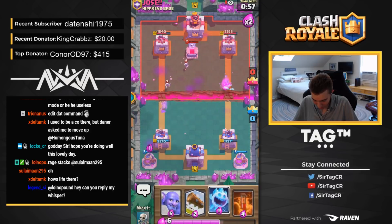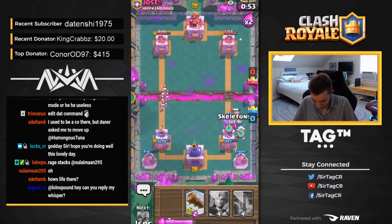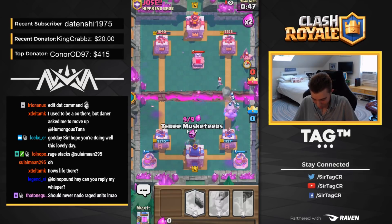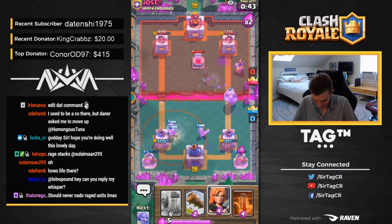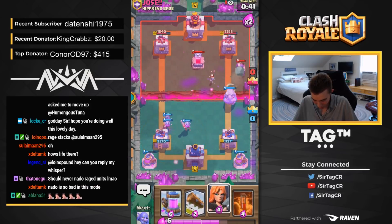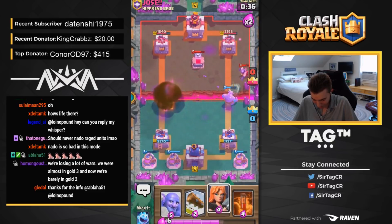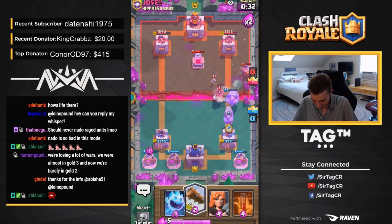It definitely looks like he has a counter-deck to us, but we're still making strides. Ice Spirit, Bowler, Skeletons — his win condition can't really break through us. It's pretty funny. I guess this deck that I formulated is pretty OP. If a Hog Rider, Fireball, Executioner, or Nato deck can't even beat it, I don't know what can. If you Fireball that, you're just going to take the fattest L on the Collectors. You can't get a Hog Rider through this — there's absolutely no way.